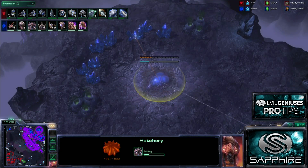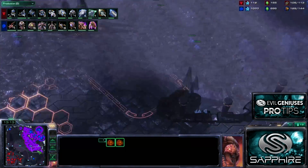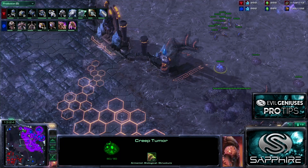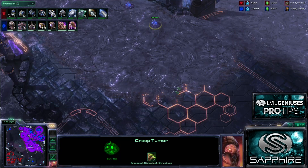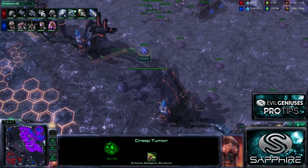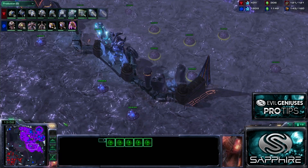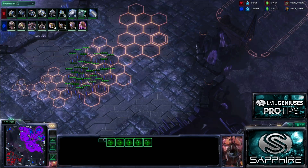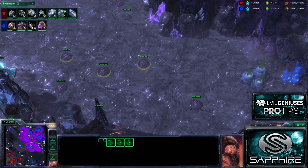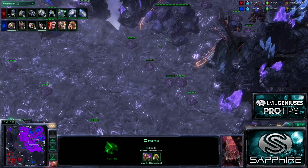My Hive is on the way, fourth base coming up. Knowing that he's in a very defensive posture, having taken that base late and shown no signs of aggression, I know I'm very comfortable. Creep spread on the way out - we see I have creep pretty much across the entire map. A very, very powerful tactic; I can be almost anywhere immediately with Zerglings on creep. Something a lot of Zergs have realized how important creep is, but it's something beginner Zergs don't really pay enough attention to. It forces Terran to scan, kill off the tumors, and wait for creep to dissipate before moving up - slowing their attack a lot and giving me more time to get up to Hive tech.